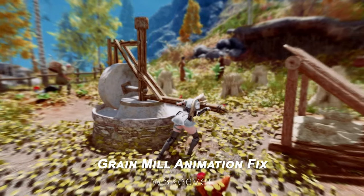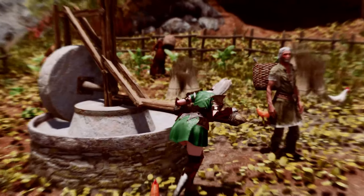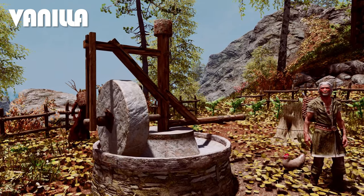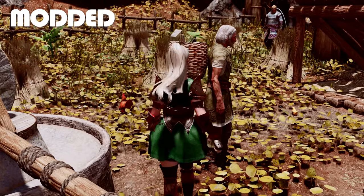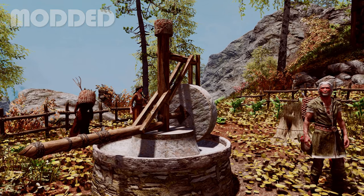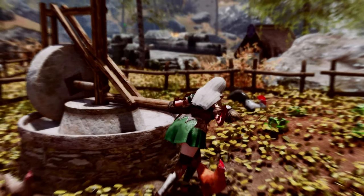Next up is Grain Mill Animation Fix. This mod enhances the animation for Grain Mills, providing smoother and more realistic movements. In Vanilla Skyrim, the Grain Mill animation could feel somewhat clunky or misaligned, breaking immersion when watching NPCs or your character interact with it. With Grain Mill Animation Fix, the milling process becomes more visually satisfying, with the grindstone and other components moving fluidly and in sync. This subtle improvement makes everyday scenes in Skyrim feel more polished, adding to the game's atmosphere and attention to detail.